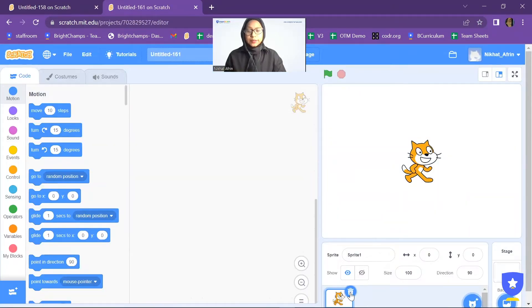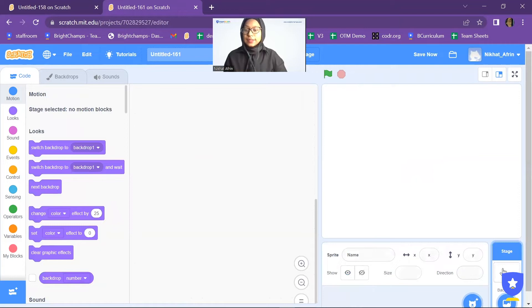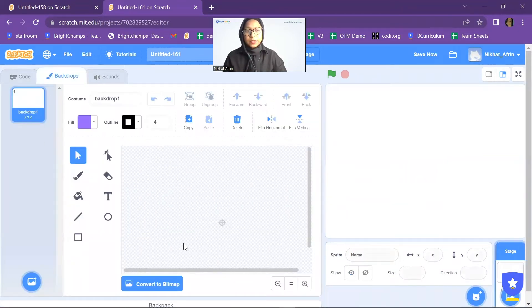For a tower defense game, the first things you need to do are draw an enemy and draw a backdrop. I'm going to delete the cat sprite. Now let's design the backdrop — I'll draw the path.